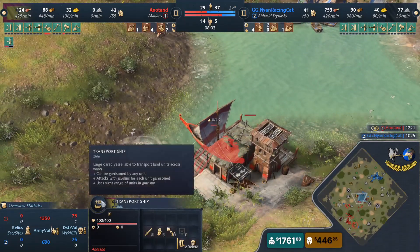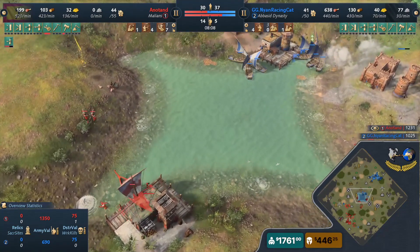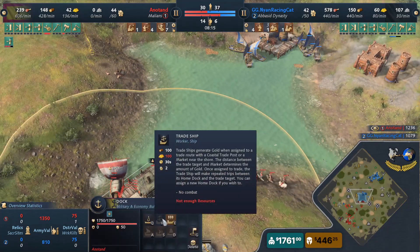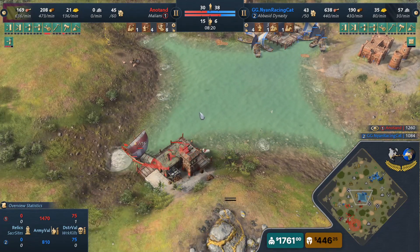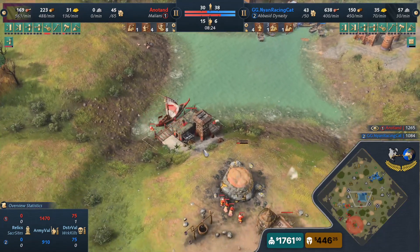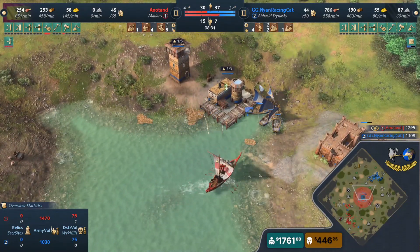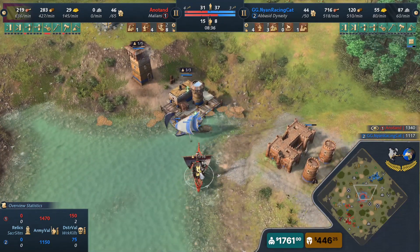There's a Malian transport ship — let's go! I've never actually seen this in use. The Malian transport ship can fire. I have seen it in team games with Anatan quite a bit — he will open with this and pressure and deny docks fully. He'll put villagers and a scout inside and just go sniping down all of these fishing boats.